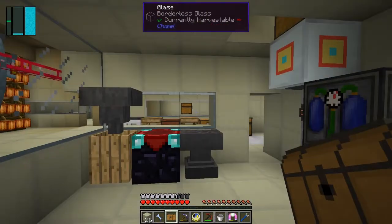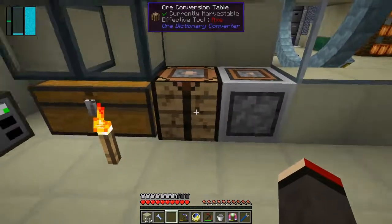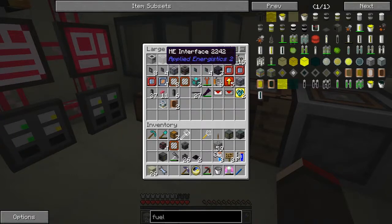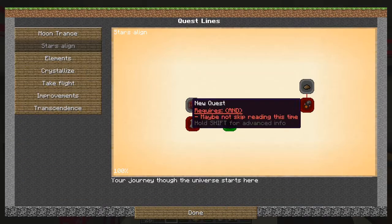I made a slightly larger chest as well - this slightly larger chest just takes the full block. It's got three rows of ten - the trouble is you can't get anything behind it, whereas this one you can click behind it. So where was that quest? We get an ME interface - that's actually a pretty good reward because we haven't got any ME interfaces yet, so I might be able to do some automation with that.